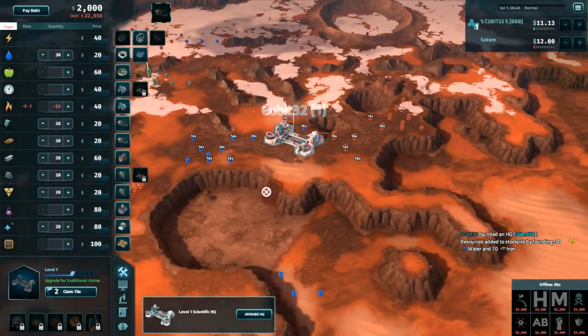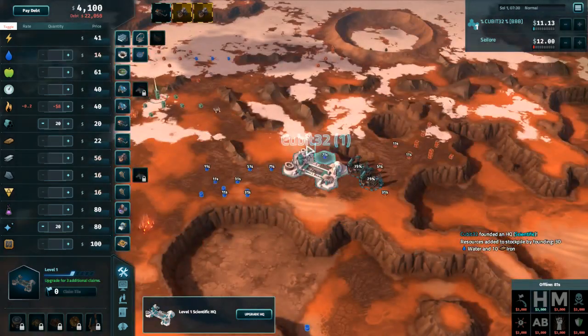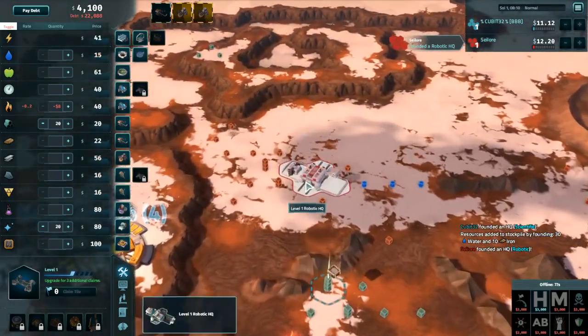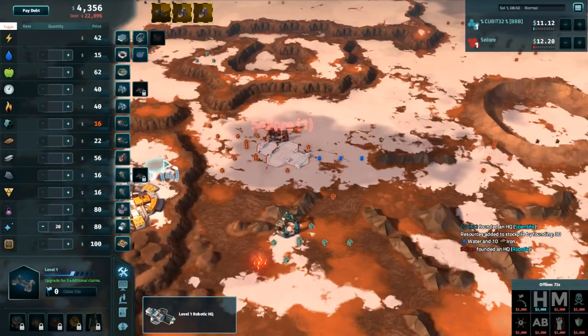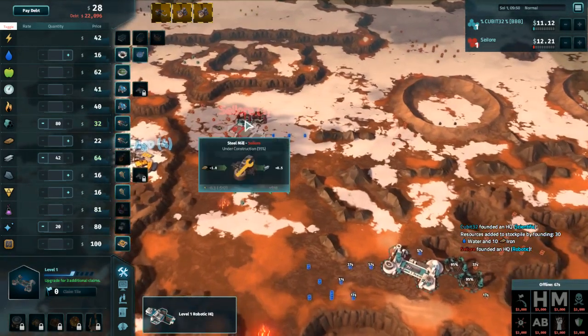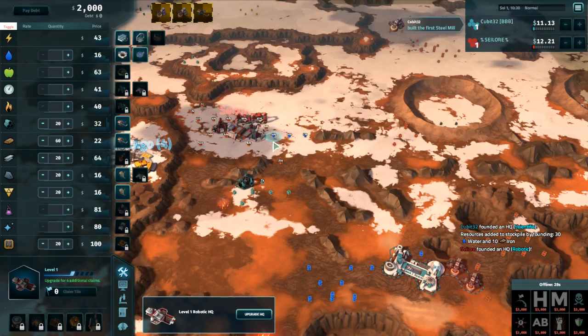Cubit is going to found in the obvious scientific location — plenty of water, aluminum not far away, plenty of iron. That's exactly the kind of thing you expect to see out of Cubit. Sailor is going to drop Robotic, which could work out just fine; he's going to be forced to grab up some aluminum. Cubit is playing with that price quite a bit but not going to commit to it too hard against a Robotic opponent.